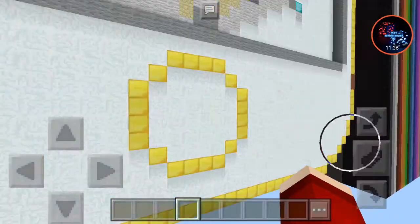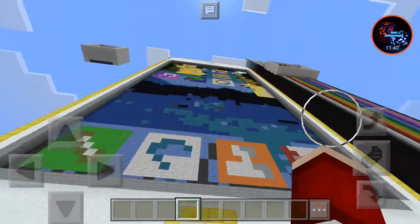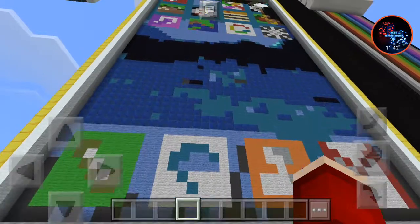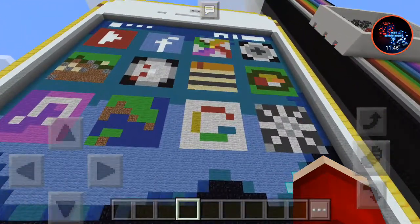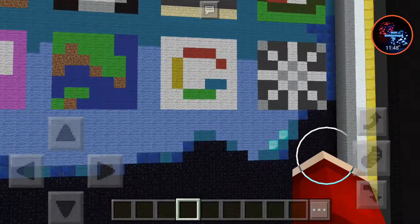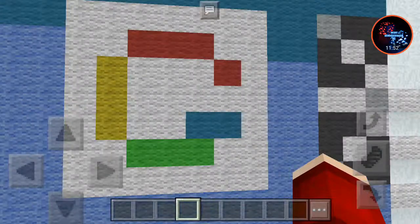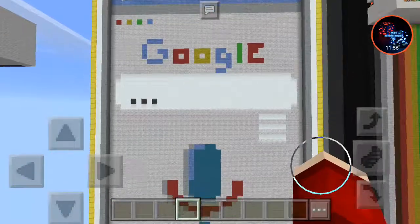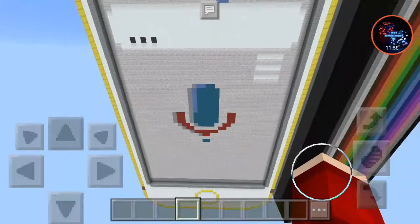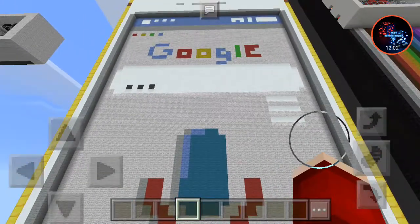Well, I would expect it much better, but when you think about it, it's Minecraft so it can't really get much better than that. Next, I think this is Google because it looks like a G and the Google G is colorful. Oh, the mic — Google mic. Hello Google, I would like some candy.